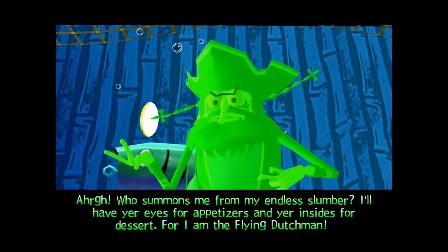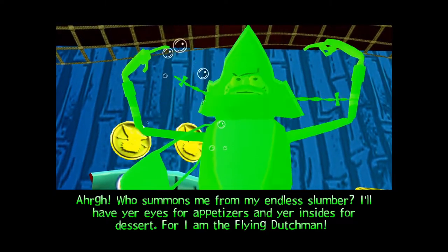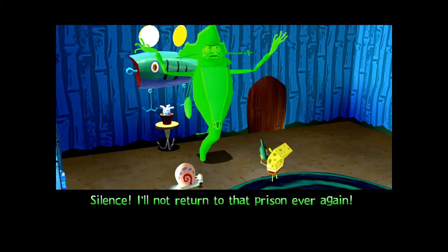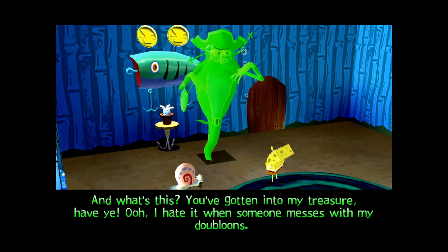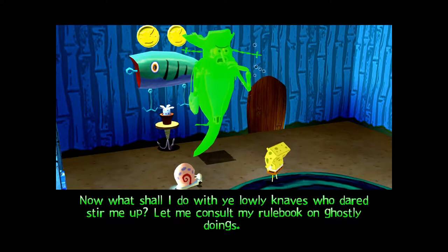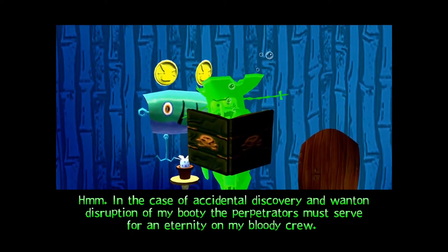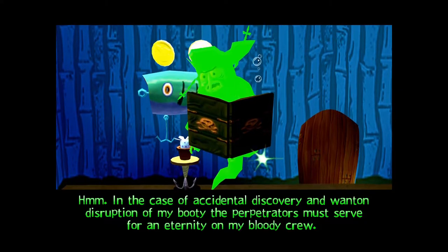The Flying Dutchman appears: 'Arr! Who summons me from my endless slumber? I'll have your eyes for appetizers and your insides for dessert, for I am the Flying Dutchman!' SpongeBob says: 'Just hop right back into your bottle and we'll bury you back out in the yard.' The Dutchman responds: 'Silence! I'll not return to that prison ever again! And what's this? You've gotten into my treasure? Ooh, I hate it when someone messes with my doubloons. What shall I do with ye lowly knaves who dared stir me up? Let me consult my rulebook on ghostly doings. In the case of accidental discovery and wanton disruption of my booty, the perpetrators must serve for an eternity on my ship.'